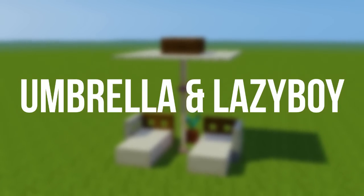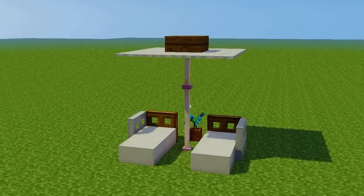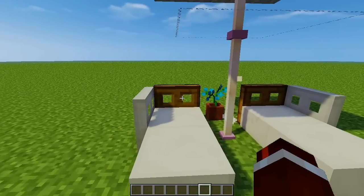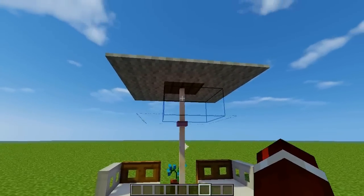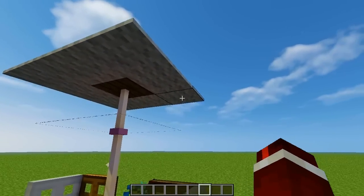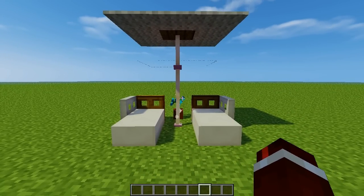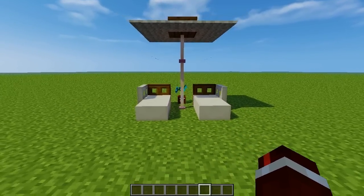Here we have the umbrella and lazy boy — something you'd build next to your pool. For the lazy boy, we're using quartz for the base and trap doors for the armrests. For the umbrella, we're using an end rod for the stand. The string here is supporting the carpet at the top, otherwise you wouldn't be able to place it there. There's a little flower at the back as well, and because it's so simple it looks really aesthetically pleasing.